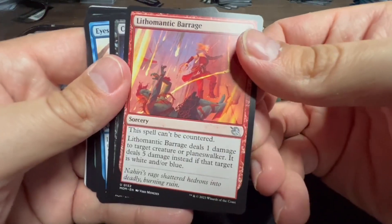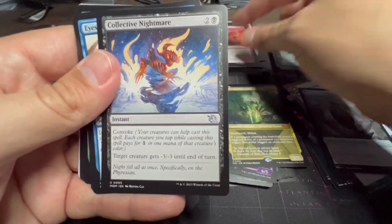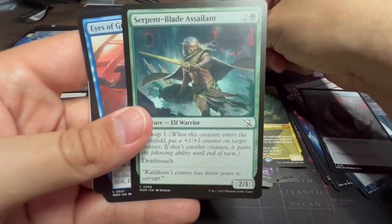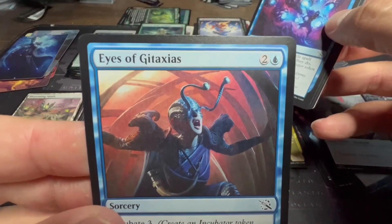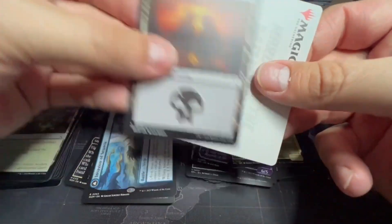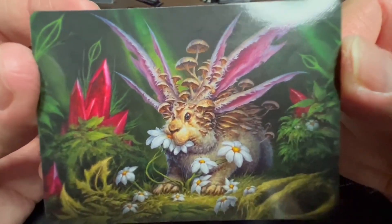Lithoform Barrage — can't be countered, deals one damage to target creature or planeswalker, deals five damage if that target is white and/or blue. Blue, black, and two for Collective Nightmare — instant with convoke: target creature gets minus three minus three. And then we have some commons and our land and art — I will say some of these artworks are quite disturbing.